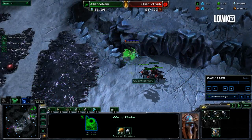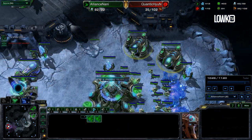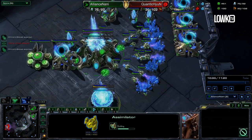He then pushes out with the two immortals and the mass zealot warp-in that he will use to kill his opponent. While doing the push, as you can see on the minimap, he adds more and more gas geysers and is also starting the fourth one in his main base.